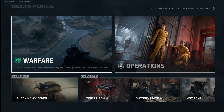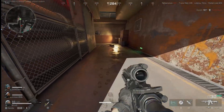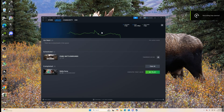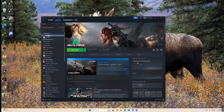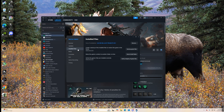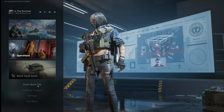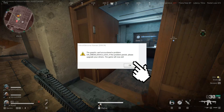Try to run the game and check if it is still crashing. If this didn't help, the third solution is to verify the game files. Open Steam, go to the game library, choose Delta Force, right-click on it, select Properties, then click on Local Files. Click Verify Integrity of Game Files. The verification process will start and may take a few minutes. After it completes, try to play the game and check if the crashing is resolved.